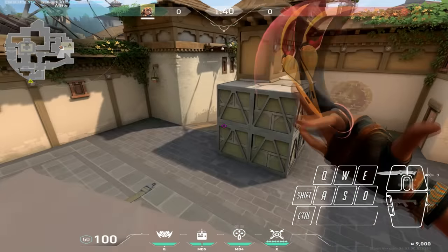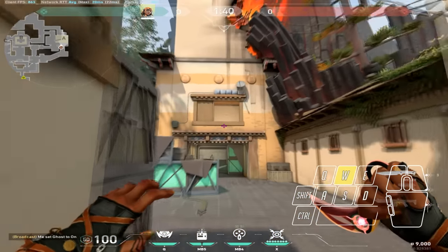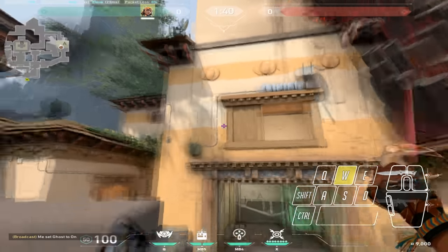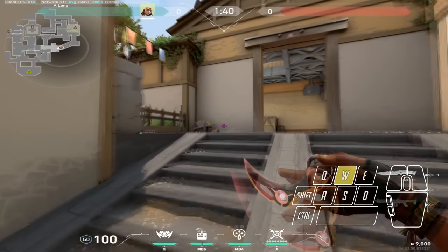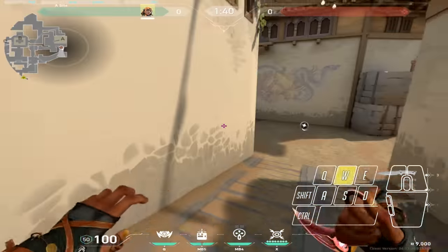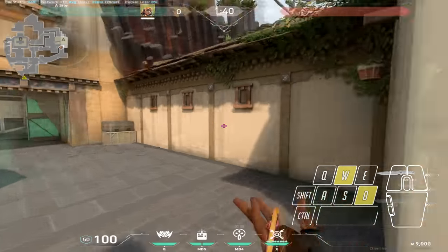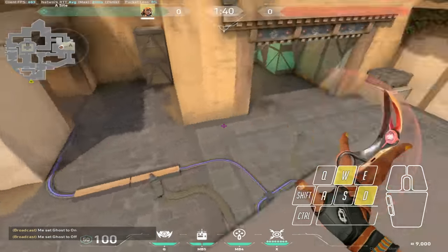To pull out your gun while satcheling, you want to pull it out during the second animation — you should be spamming your one key. At the end of or during the second animation, press one and your gun should pull right out instead of being delayed. If you don't press one you'll just pull out your knife. Sometimes I forget and pull my knife out at them, but it happens.